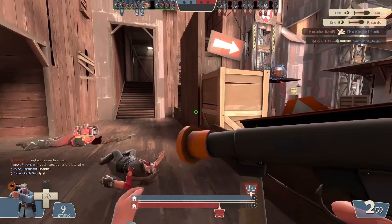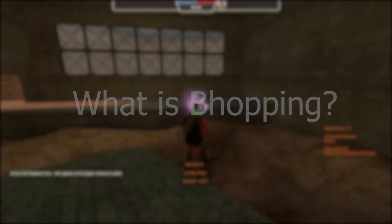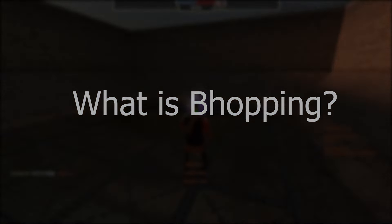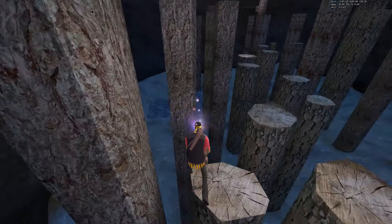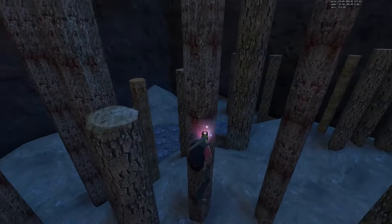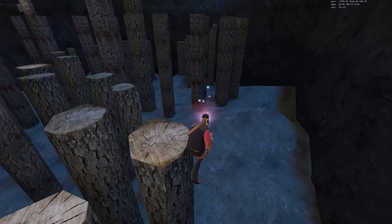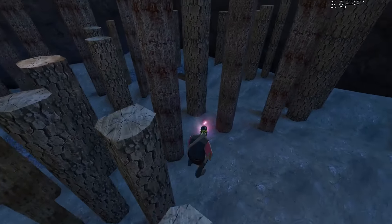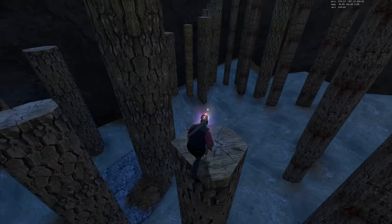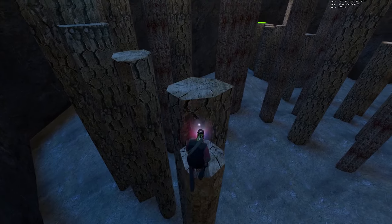So before I get into how to behop, let's talk about what behopping is first to get a better understanding. Behopping, or bunnyhopping, is basically a frame to near frame-perfect jump that tricks the server into thinking you're still in the air when you're actually touching the ground. In short, you're literally jumping so perfectly that the game thinks you're still in the air. Because of how source games function, the longer you're in the air moving forwards or strafing left to right, the more speed you'll build or maintain, since the game didn't register you as touching the ground.